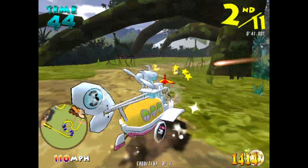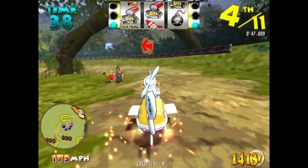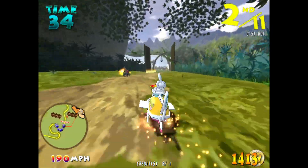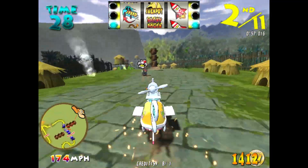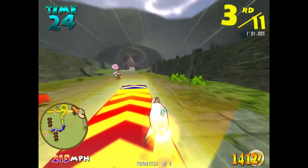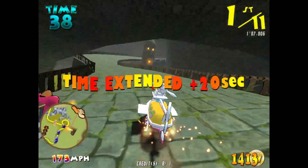At the latest checkpoint, we have the drivers in the following order. First, the Boulder Mobile. Second, the Crimson Pale Mailer. First, the Compact Push again. The Boulder Mobile has been taken off by a missile. Time extended.